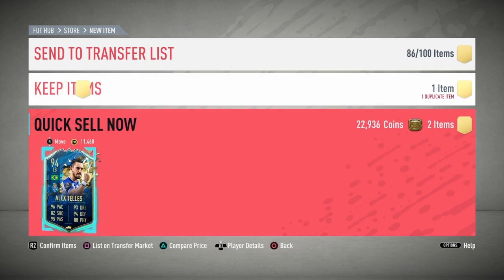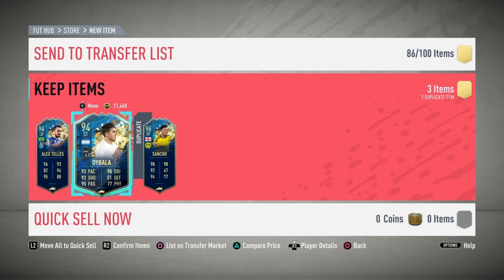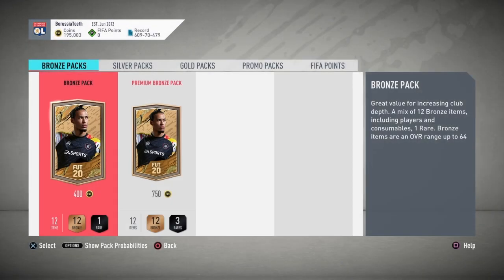What am I doing? Nearly just quick sold them! Oh my God, my heart has stopped. Right — keep items. Send Sancho to the transfer list. Oh my God, I thought I quick sold them.